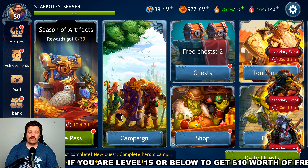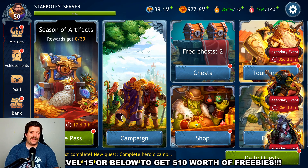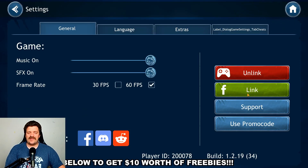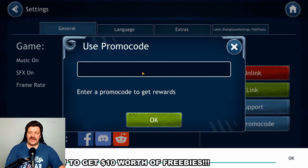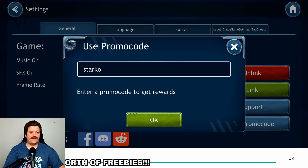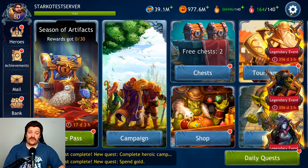Before we get into Snorri, if you are level 15 or below make sure to use the promo code Starco to get $10 worth of freebies. Go into Settings, select 'Use Promo Code,' and enter Starco — S-T-A-R-K-O — then press OK. You will receive $10 worth of freebies including 500 Dragwins, 250,000 gold, and more. It's definitely worth it for new players for a very good head start.